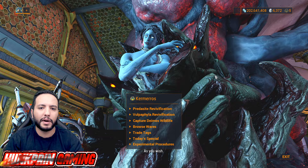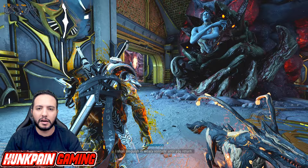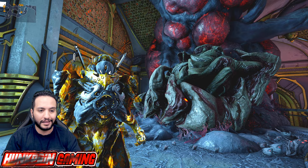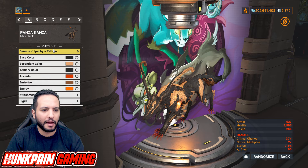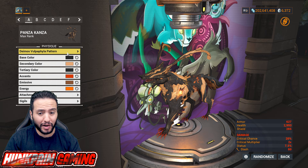First, go to Son in the Deimos Necralisk — search for what you want, boom boom boom. Then go back to your orbiter and craft them — simple as that. By the way, there's a little bug happening lately in Deimos where I can't press escape to leave, so I had to close the game. Now here we are in the orbiter, going to the companion appearance section, starting the Deimos Vulpaphyla pattern.